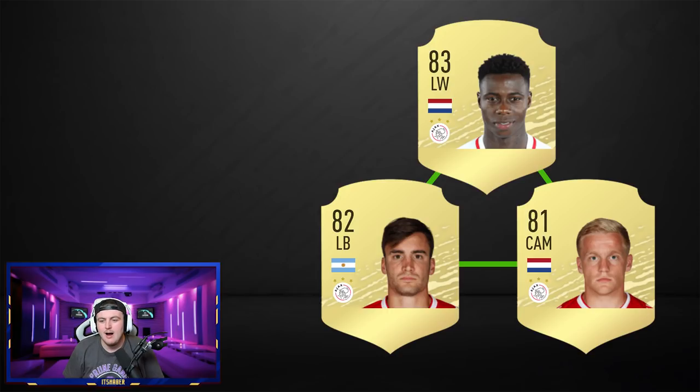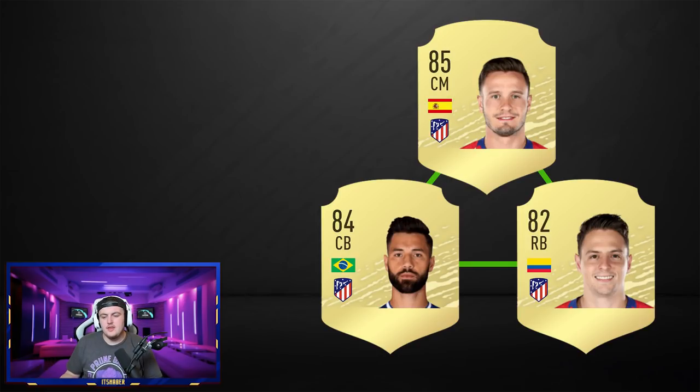Quincy Promes is a five-star skiller who just transferred from Sevilla. I'm looking forward to this triangle — I think it'll be great for cheaper teams at the start of the game. It works well for hybrids too: Wijnaldum links across the midfield, Frenkie de Jong at Barcelona is a great link, and De Ligt at Piemonte Calcio links Van der Beek and De Ligt with an orange link. All three stay on full chemistry with dead links across the board as well.